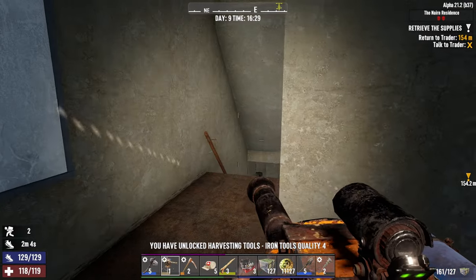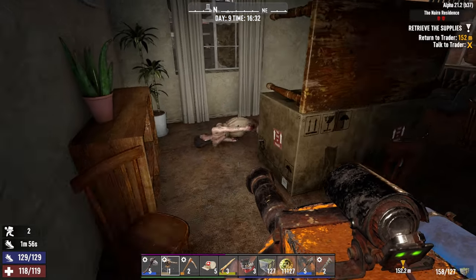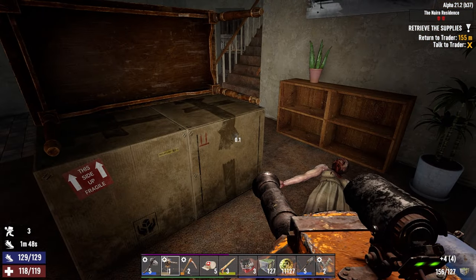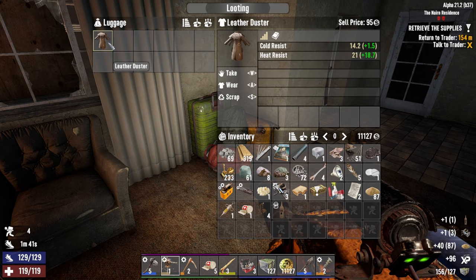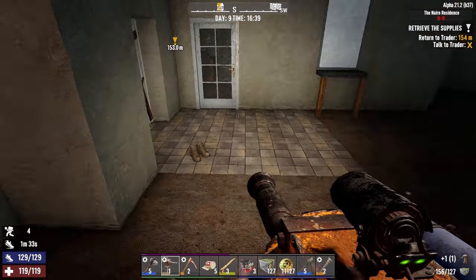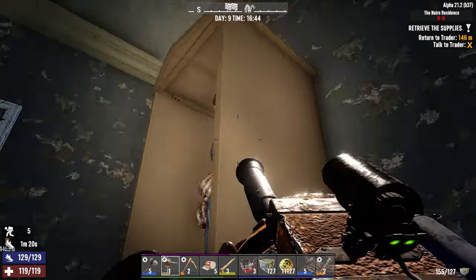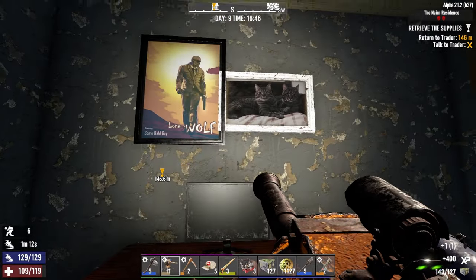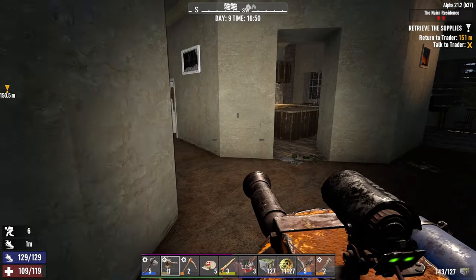Let's proceed — I don't really need to get all these pots. I'm good on cobblestone for now. Hey wake up lady, she's down. Let's get all this chair. Some boxes — let's loot this phone. More robotics parts — love it. Leather duster, I'm actually gonna sell that. 50 college jacket for run speed. This door is unlocked — let's check out this room. He's down. Nothing here.